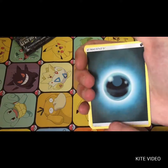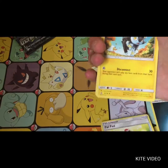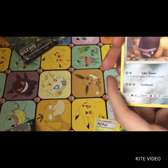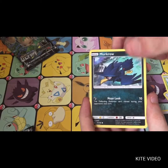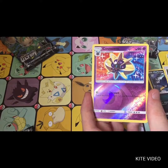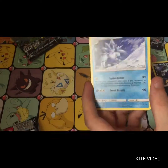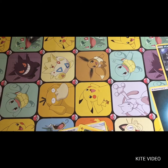We have a Darkness Energy, a Pal Pad, a Luxio, a Sheldon, a Yama, a Murkrow, an Eevee, a Lone Vulpix, and a Stunky. The reverse is a Cosmoem, and a Lone Sandslash as the Regular Rare. They are really coming out in force.